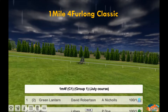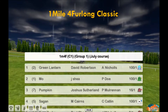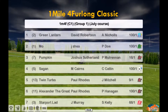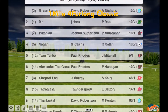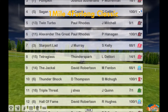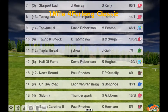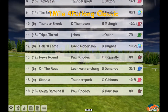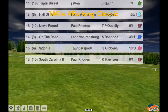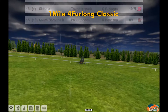Welcome to the One Mile Four Furlong Classic. It's a group one — that's 2,400 meters if you're from Australia or Asia. Up the top here we've got Green Lantern from Moe, Pumpkin, Sagan, Twin Turbo, Alexander the Great, Starport Lad, Tetra Glass, the Jackal, Thunder Shock, Triple Threat, Hall of Fame, News Round, On the Road, Cedonia and South Carolina. These horses have all been collected from the last three seasons of Starters Order 6, so they're all group one winners and highly rated.